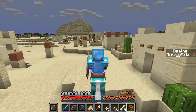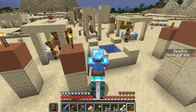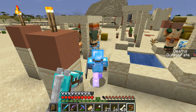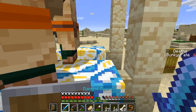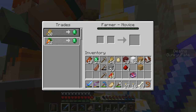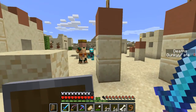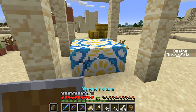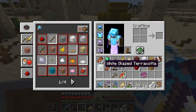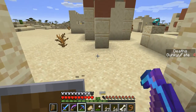Oh they got a bunch of villagers going on over here — what is this? What is this block I've never seen before? They're all having a party! White glazed terracotta — the hell is that?